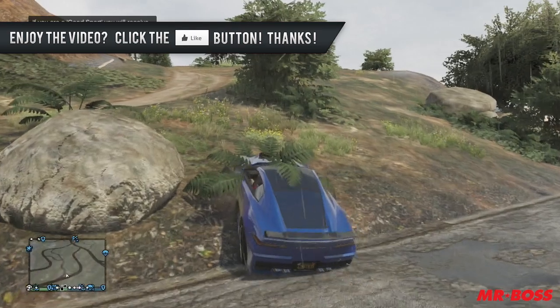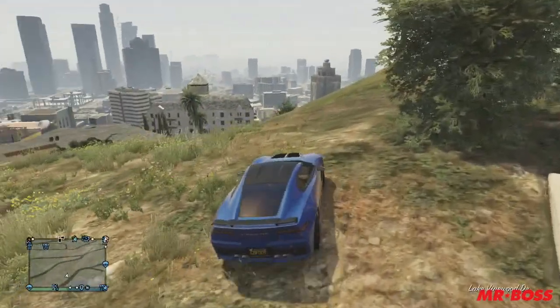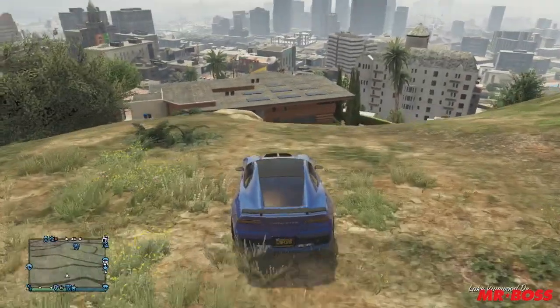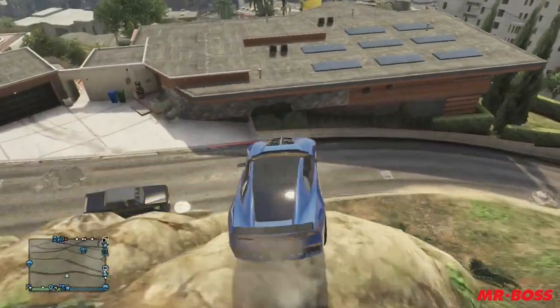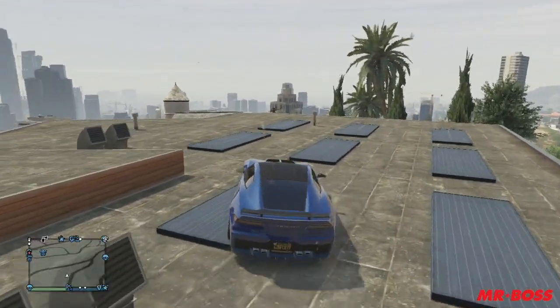Alright, so the first thing you're going to need to get is a sports car, some faster sportier vehicle, and what you're going to do is go to the hill that is right across the street from Franklin's home. You're going to want to kind of launch yourself off this rock right here and onto the roof of his house. That's the first step.